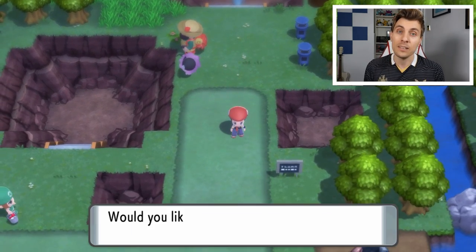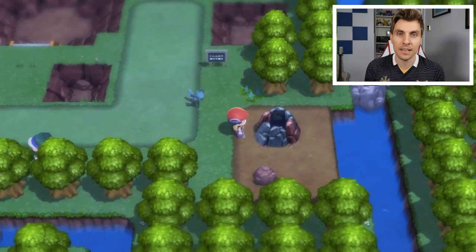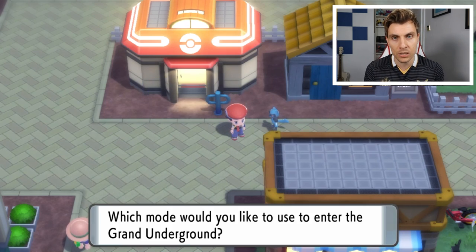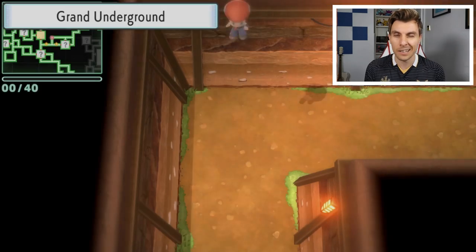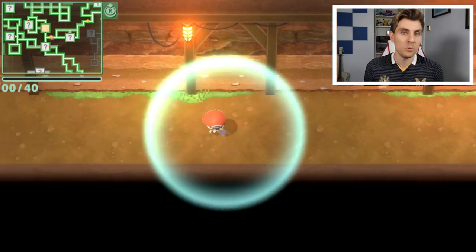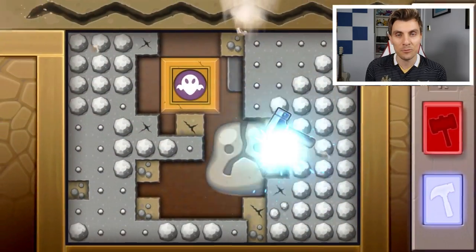Once you've got there, you can click on it. Nothing's going to happen — you're going to need an item to activate this encounter with Spiritomb. The item we are looking for is the Odd Keystone. There are a number of places you can get this within the Sinnoh region. The first is accessible straight away by going into the Grand Underground and just mining. This might be the most difficult way to obtain the Odd Keystone because it is basically down to luck, but if you mine enough you will come across it eventually.